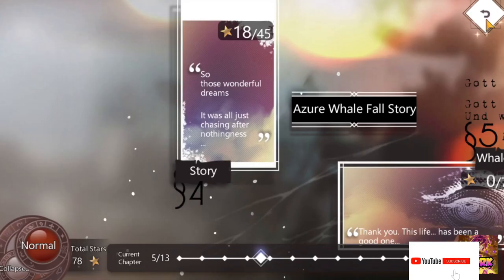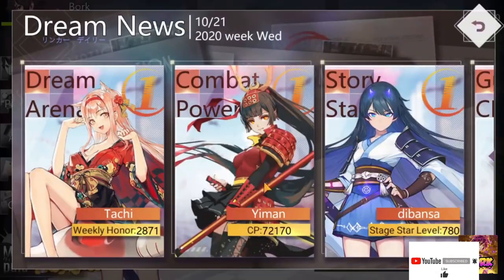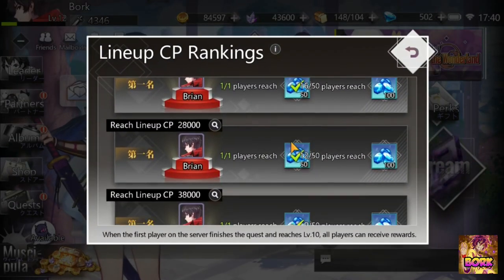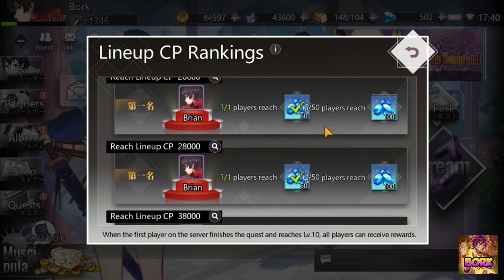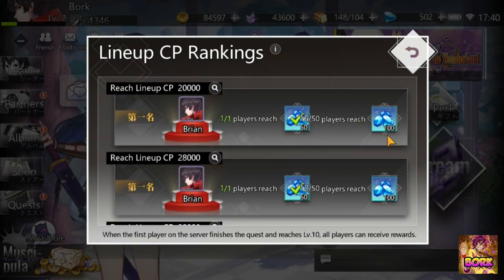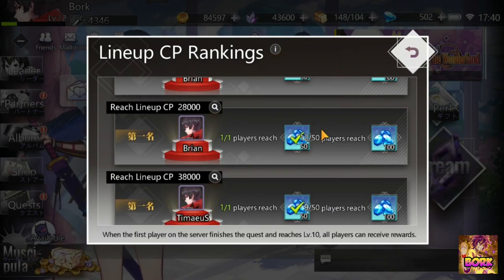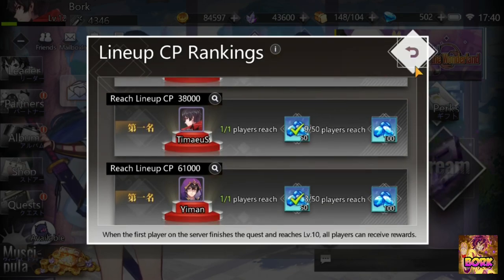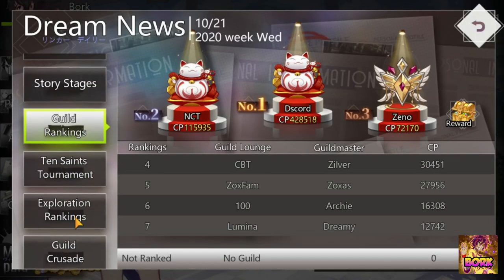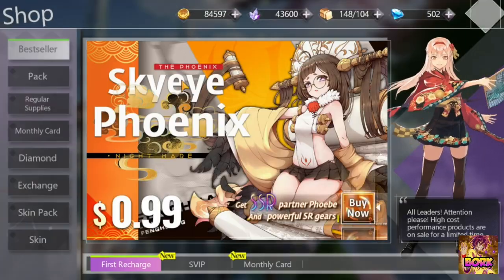Get as far as you possibly can, because you unlock stuff like the News section. News is a great source of gems. There are ranking boards here, and depending on how many people achieve the ranks — say 50 people get 20,000 CP — then everyone will get 100 diamonds on top of the 50 diamonds already given. So that's absolutely amazing. There are story rankings, guild rankings, and exploration rankings — all of them provide gems.